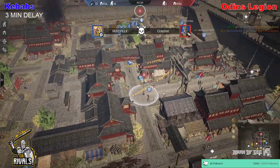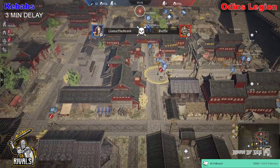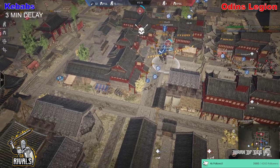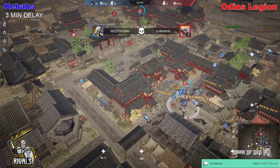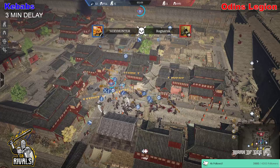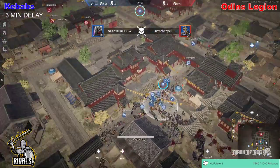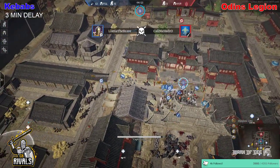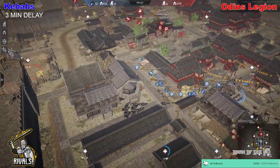They're going to grab a free cap here — they don't have the numbers, so they'll have to rotate off. Kalme Head gets picked up, short charge slows him down, knocks him off the horse and gets him killed. Kebabs set themselves up really well. That was a quick and well-executed push, considering Odin's Legion had flamers and javelins — it just didn't last long enough. There wasn't enough damage against the heroes, and the heroes survived a good push.